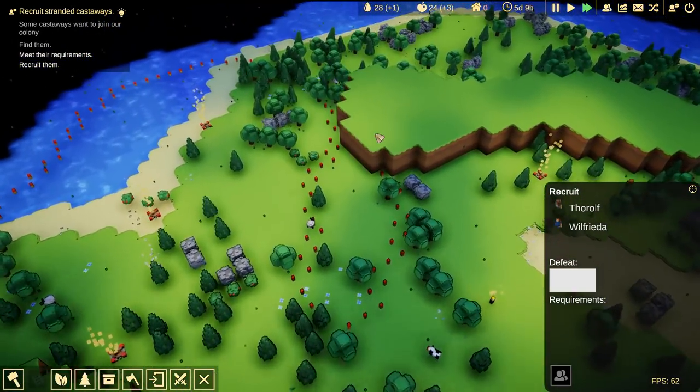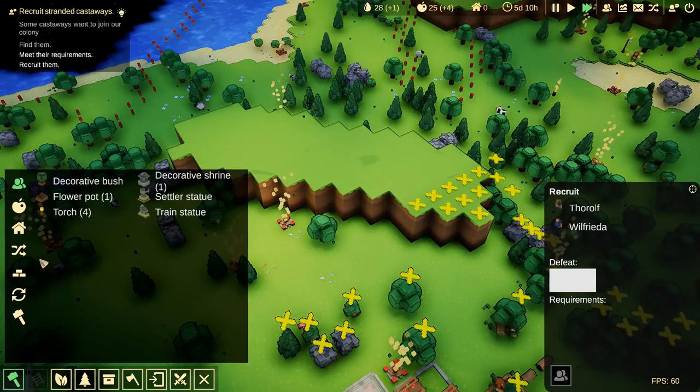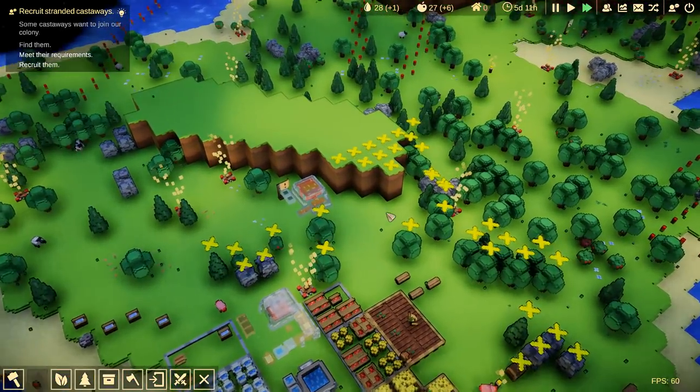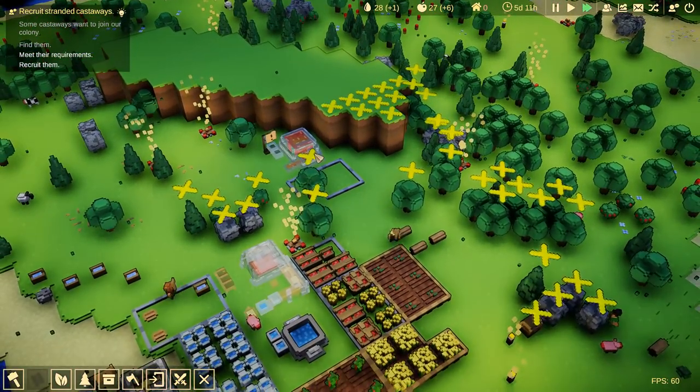All right, well, I think we probably investigated just about all we can. The only thing we didn't get done is the metal smelter. Maybe we should do that real quick, just in case it's something really cool. We want the ore smelter — we'll throw it down right over here. Let's put a stockpile in. This might unlock more things, actually. This might be what we need.